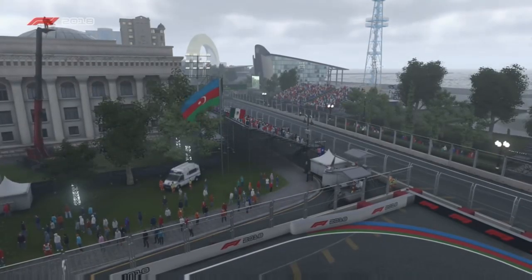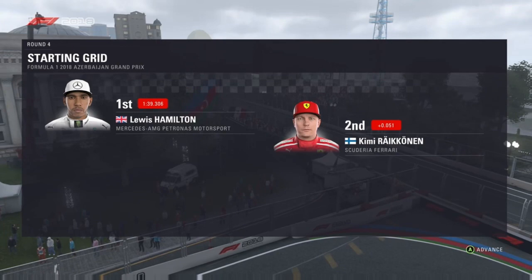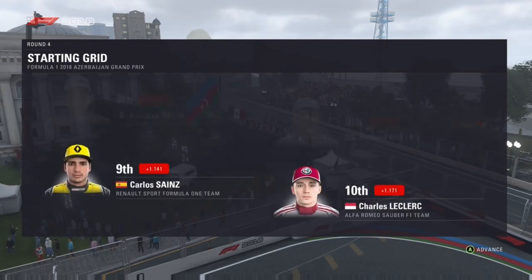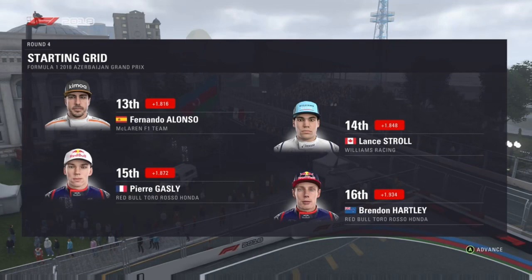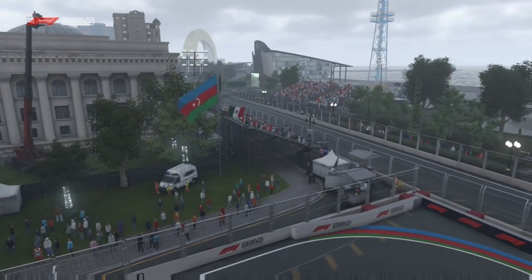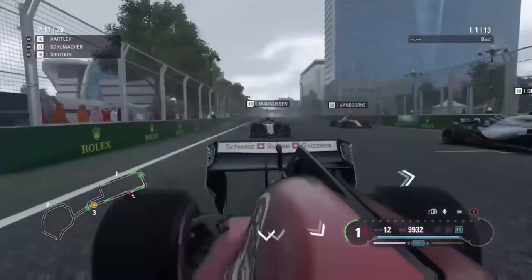Here we are for the grid in the Azerbaijan Grand Prix. Lewis Hamilton on pole with Kimi Räikkönen alongside in P2, then Vettel in P3, Perez in P4, Ricciardo 5th, Verstappen 6th, Ocon 7th, Bottas starting 8th with his penalty, Sainz 9th, Leclerc 10th, Grosjean, Hülkenberg, Alonso 13th, Stroll 14th, Gasly and Hartley on row 8. Then row 9 we've got ourselves in P17 with Kevin Magnussen in P19. It's lights out and away we go in Baku.